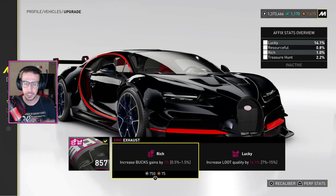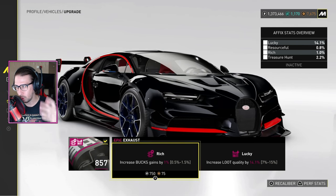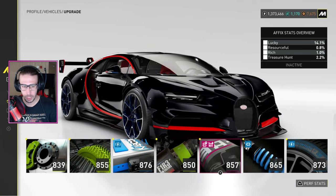You can re-roll these affixes until you get the god-tier legendary that you want to build for your car. You don't have to keep racing and racing and hope you get a certain drop. To get these re-roll points, what you have to do is break down parts.